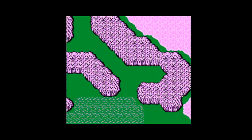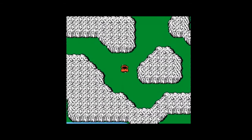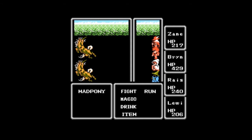So in this episode - last episode we obtained the floater from the Ice Cave, and in this episode we have to go find what it is that that particular item does. I actually ran around all the way to the north side of the continent, which is not where we're supposed to go.